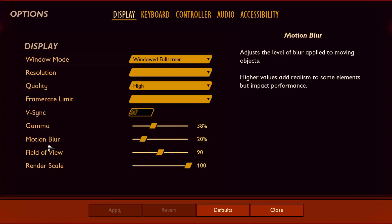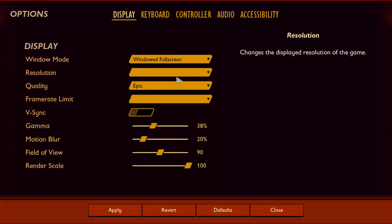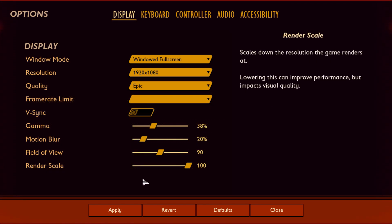Alright, multiplayer options. Let's see — quality: Epic. I want epic quality. You're kidding me. Resolution. Apply.